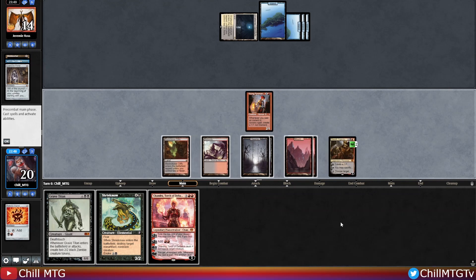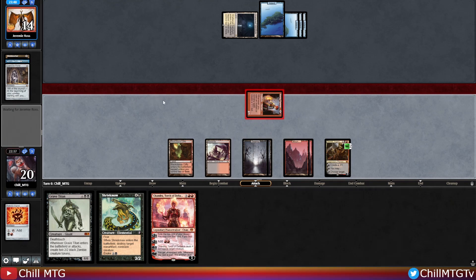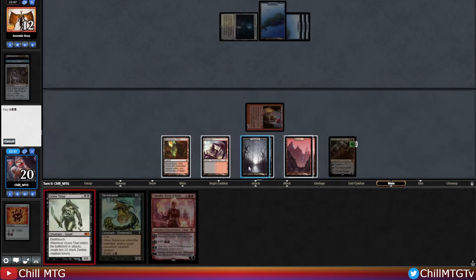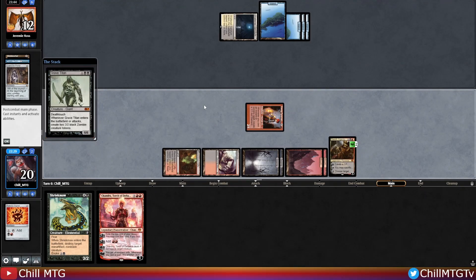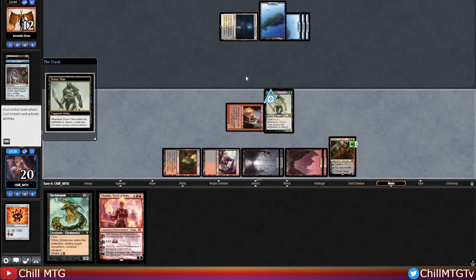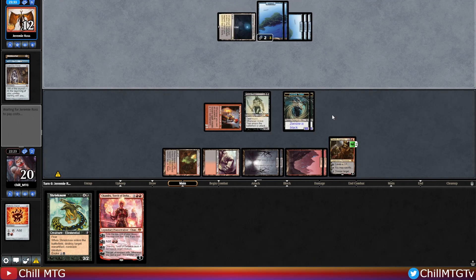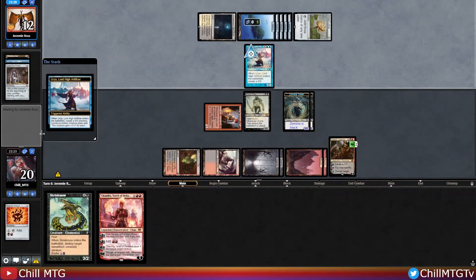Our opponent is holding up a single blue mana — if they have Spell Pierce we could play around it by playing Chandra, but I kind of just want to slam the Grave Titan. Let's attack first and see what they do. Our opponent hasn't played many creatures, so Chandra may not be that valuable in this matchup. We could get Dazed, but let's see — our Grave Titan resolved. We'll pass the turn back. Our opponent is facing lethal next turn.